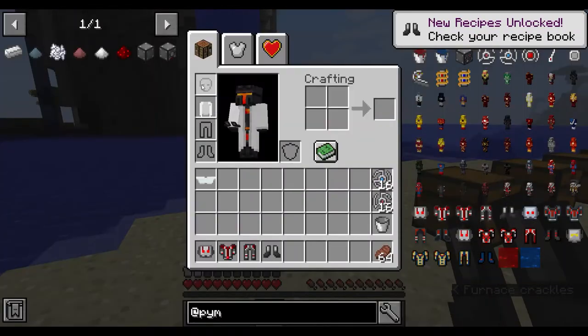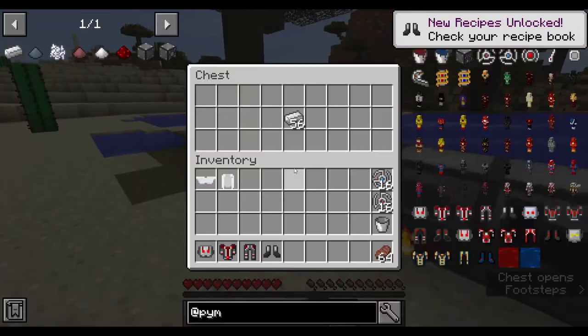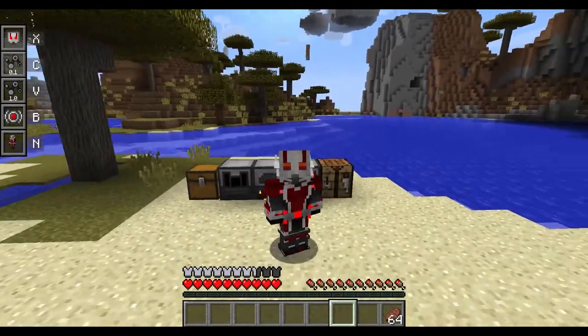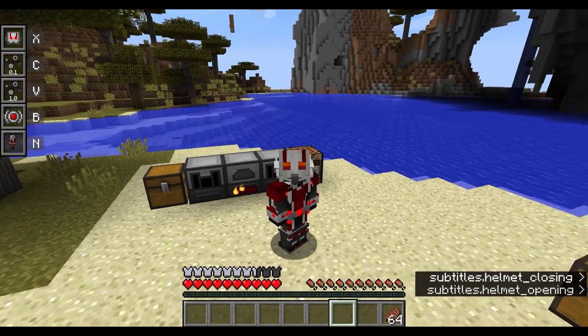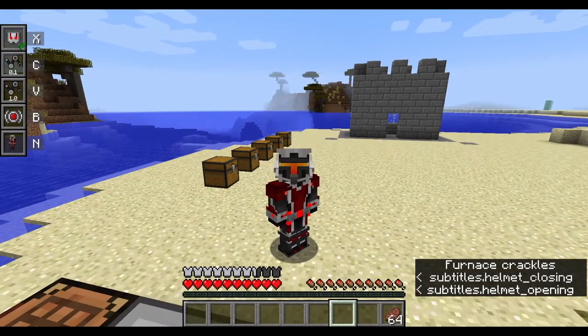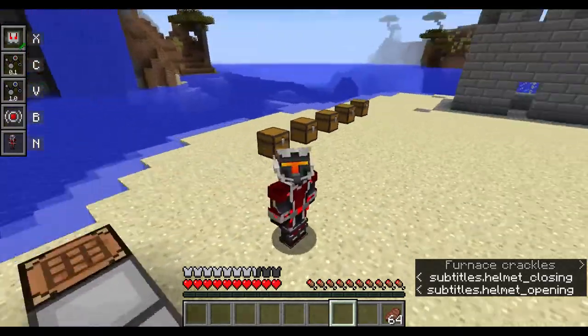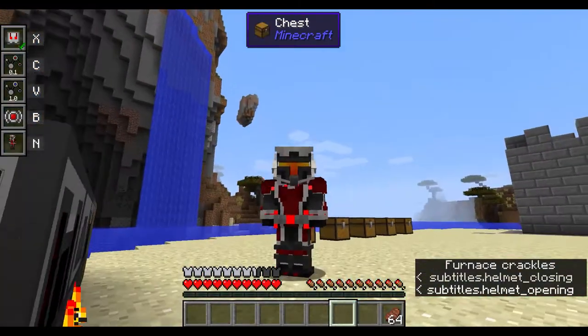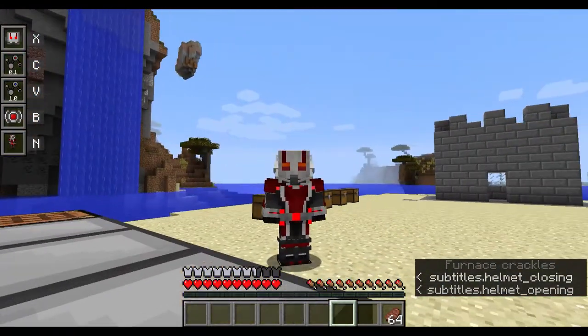Let me take off my lab coat and put the suit on — you're Ant-Man now! If you click X you can take off the visor. The animation isn't the most smooth, but this is the tier one suit.